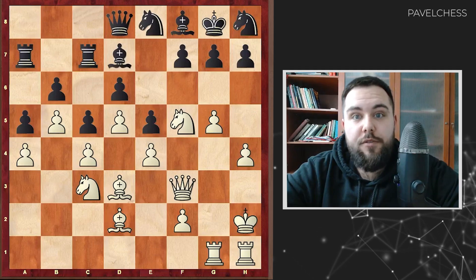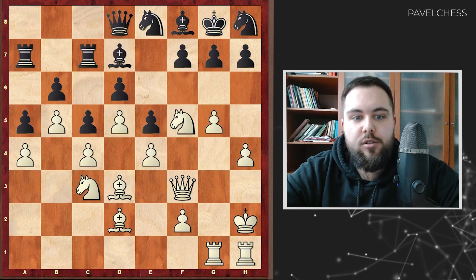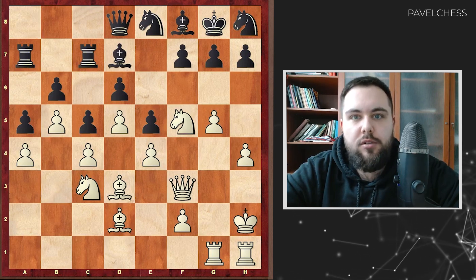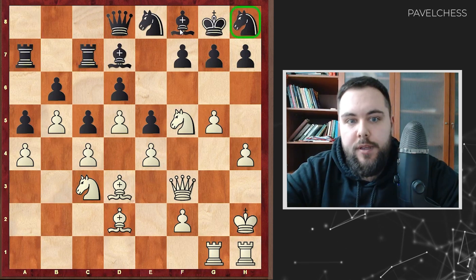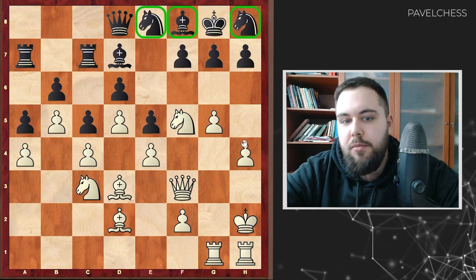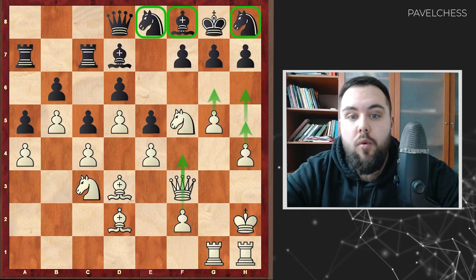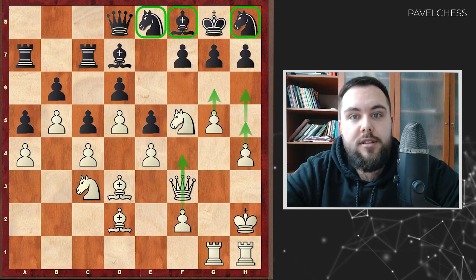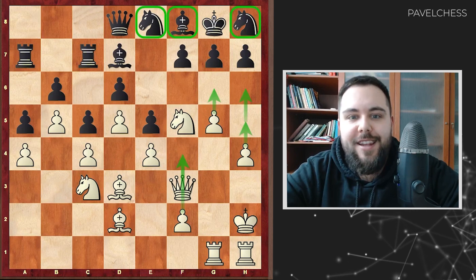Here is the position from the Vasily Smyslov game — he played white in this situation. It looks like white are having domination on the board: more space, better pieces. The poor pieces of black are just doing nothing, and white are planning to go maybe h5, h6, g6, in some cases even f4. So white are controlling this situation 100%. And here Smyslov found a really nice way.